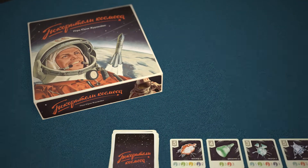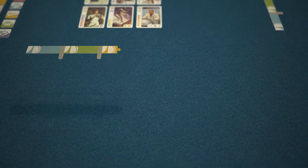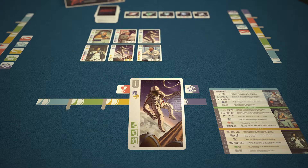Initial setup: you become the head of a research and development hub. In the beginning, you get a hub sheet, five research tokens, a reference card, and take one card from the deck on hand.